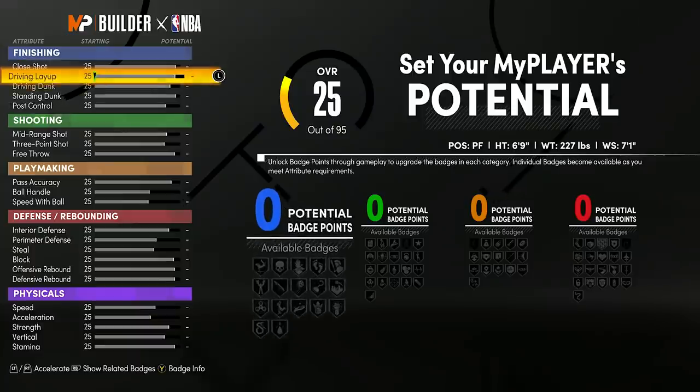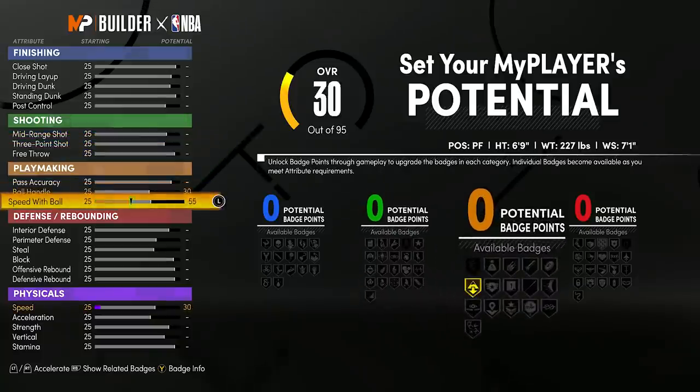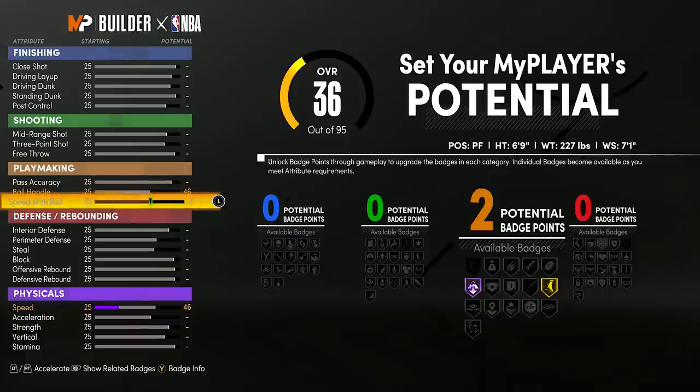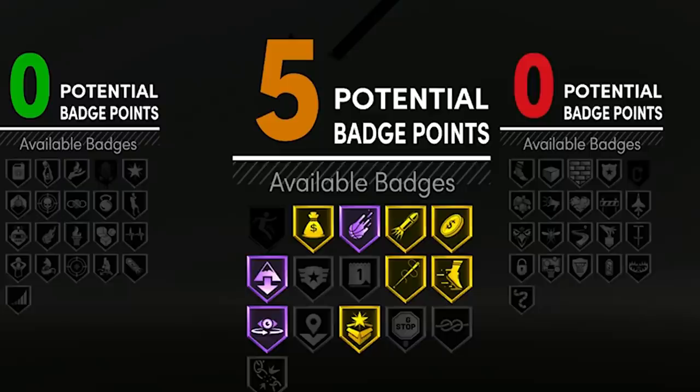For this center build we're going to have badges in every category — finishing, shooting, playmaking, and driving — with a nice spread, plus more defensive and shooting badges. First, I'm going to max speed with ball, which automatically puts ball handle up so the player can take people off the dribble and get quick first step. Then I'm going to put pass accuracy up — pass accuracy is very underrated; you can't make simple passes without it, plus you get the Bailout badge on a center.